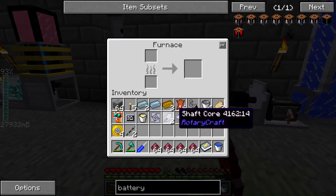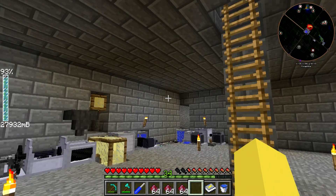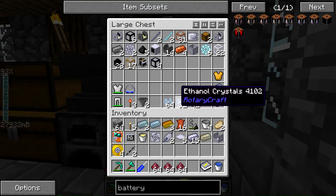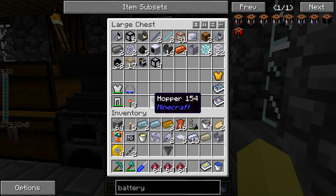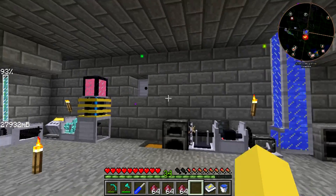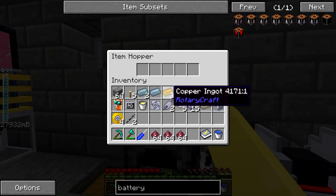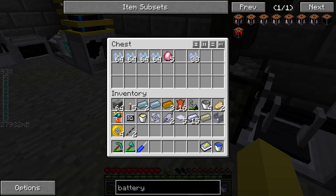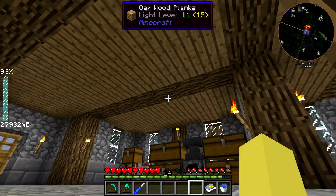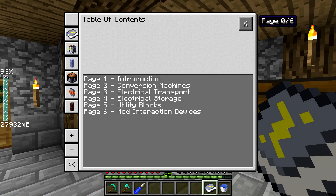It might take a little bit just because this isn't the fastest setup. I forgot a hopper for this, so I'm going to go grab one. This is where I store all my extra RotaryCraft stuff, but a lot of the time I forget what's actually in that chest. There we go — that should be good. We'll leave those there and come back to those in a little bit. And now we get to actually go and craft the motor, the generator, and some of the wires.